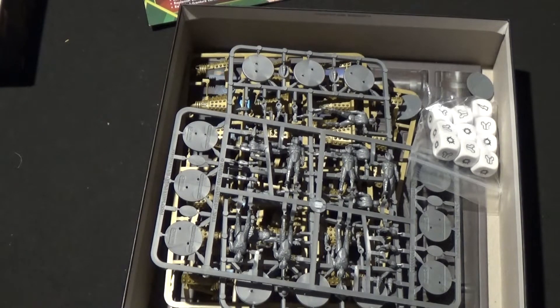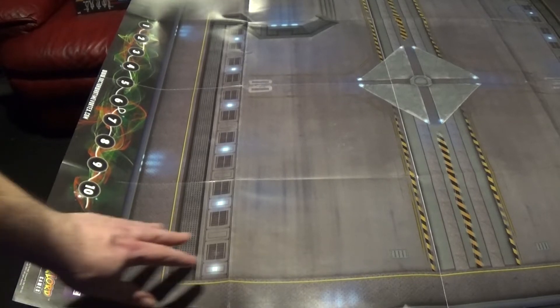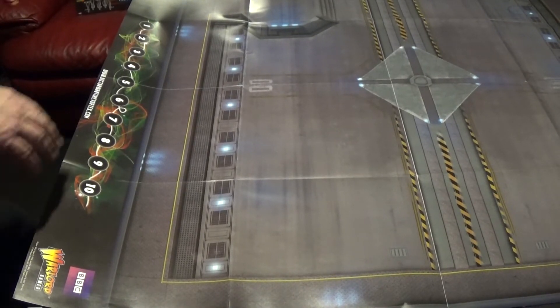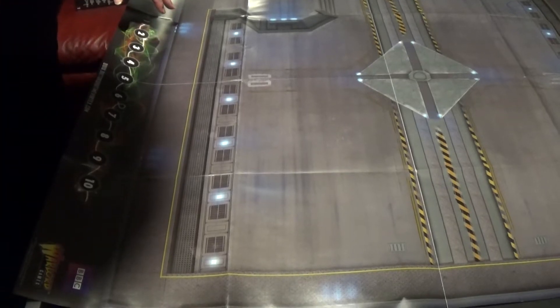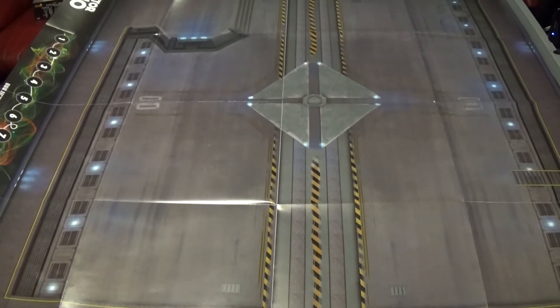I'll just open up the mat and let you have a look at this properly. You can see it's not square - this table is square and this hangs over. The playing surface is square. I may have to trim this bit off to make it square. From here, that's the playing surface. This bit here - I'm not sure what it is, maybe like a turn counter. That's the playing surface. This one looks like some form of industrial landscape, and on the other side we have a desert landscape.